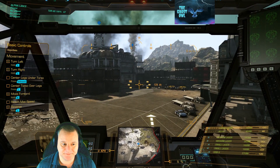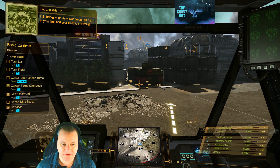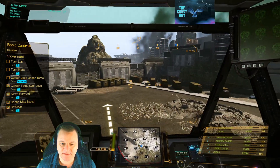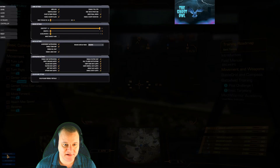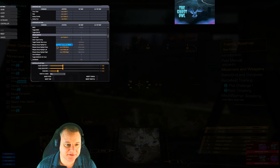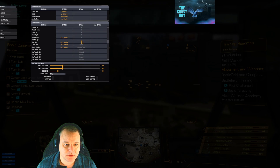So we've done all of that — this brings your view over around on top of your legs and your direction of travel. The only one we have to do is center legs under torso. Now here's an issue — it's currently unbound. So let's find it on the key map — center legs under torso. We need to do it but it says it's unbound. Interesting.